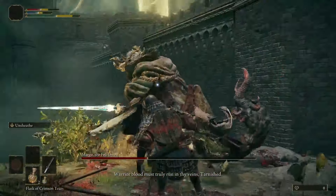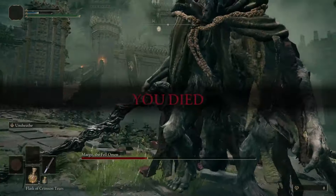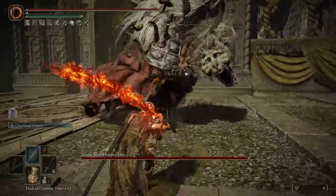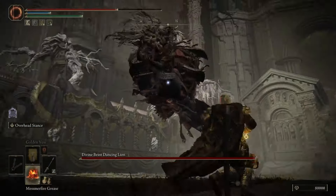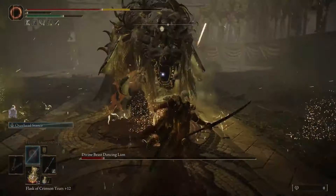From Software has an established reputation of throwing some formidable first boss encounters at us, and Shadow of the Erdtree's Divine Beast Dancing Lion is no exception — it has a moveset that is very tricky to read at first. On top of that, it has several abilities that allow it to travel across the room, spew stuff everywhere, and fill up the screen, making it difficult to find a safe place to stand.